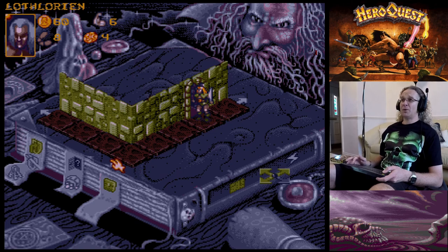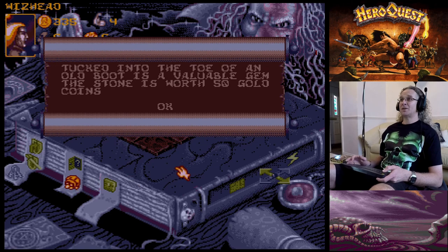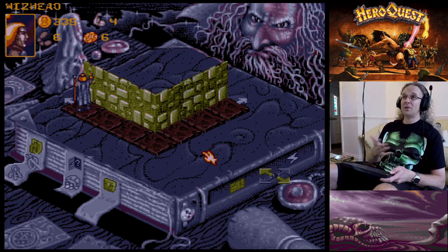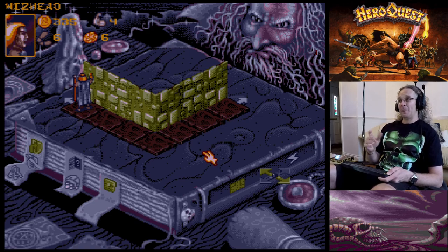Over to the Wizard - he's searched for traps, now let's search for treasure. 'Tucked inside the toe of an old boot is a valuable gem worth 50 gold coins.' With the Wizard, you can't buy him armor because he's too weak for it, but you could buy him a toolkit like the Dwarf has for disarming traps - I believe that's 250 gold coins.